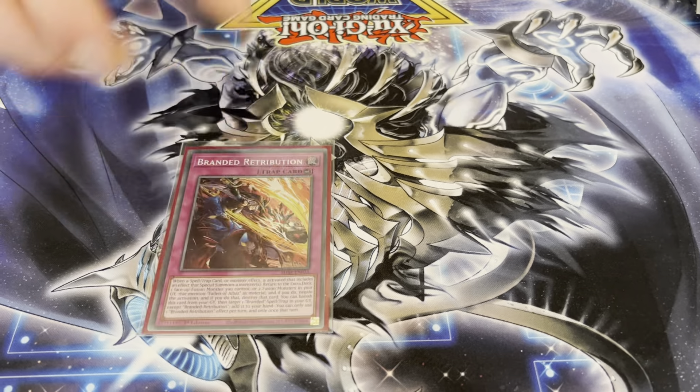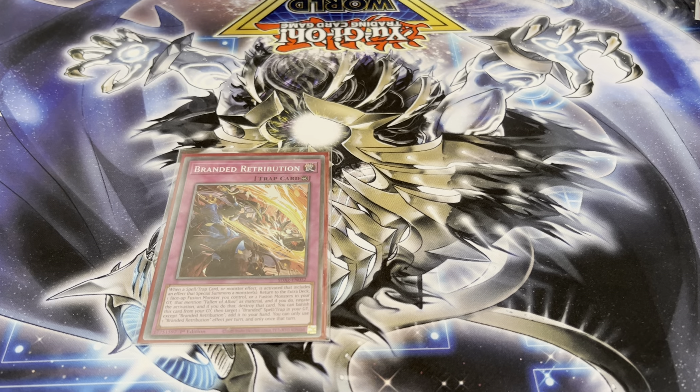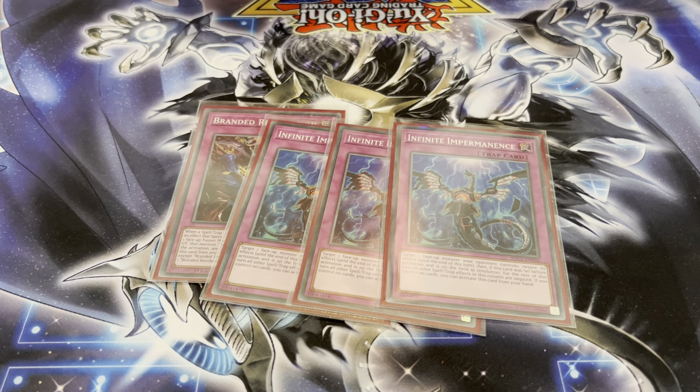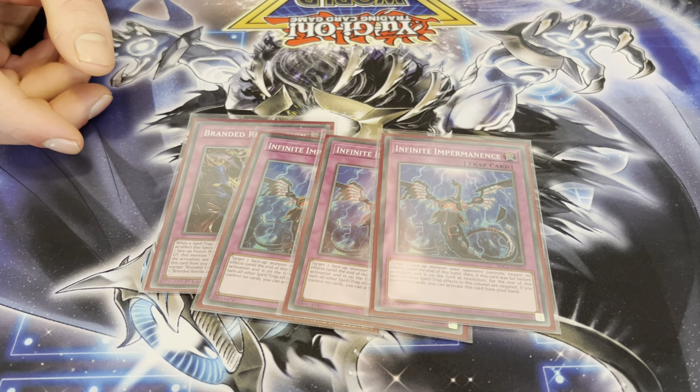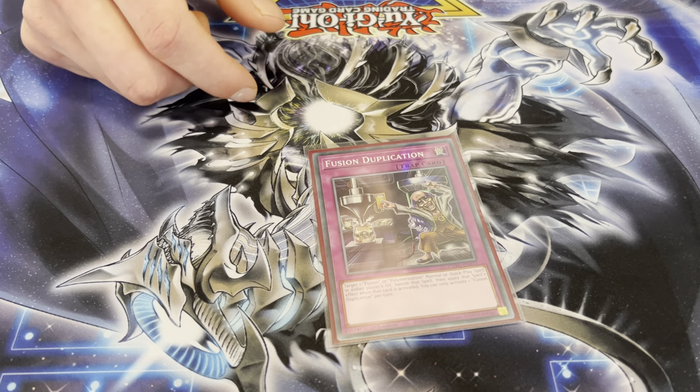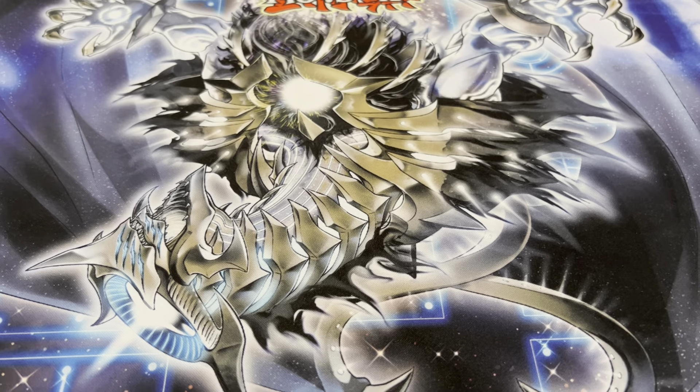For the traps, I just played one Branded Retribution — that's standard. And I played three Imperm. Sometimes it randomly ends the turn of a Fire Player if you Imperm the Snake-Eye Ash. It's a good going-second card.